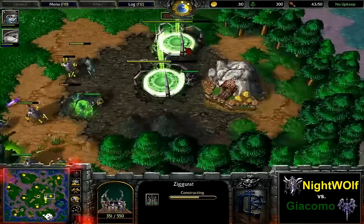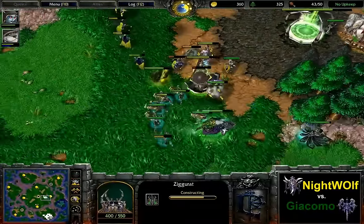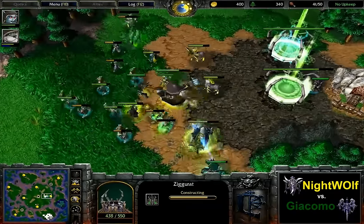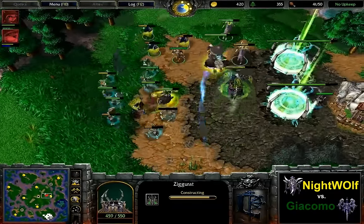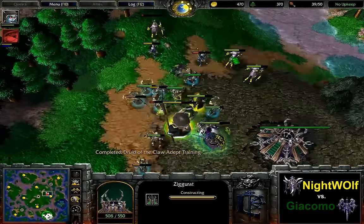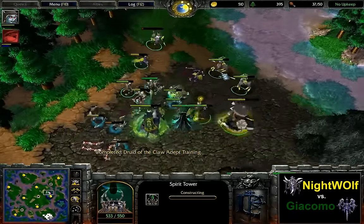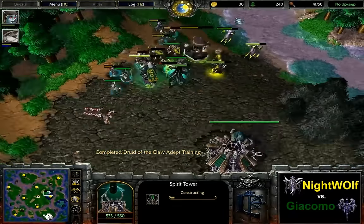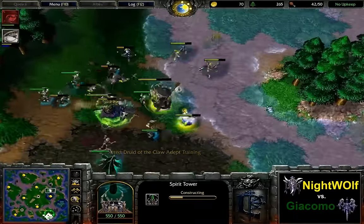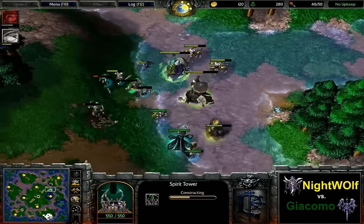Giacomo actually went for the Tier 2 expansion here, at least getting the Ziggurats in place right now. First of the Gargoyles has gone down. First of the Archers is going to fall in a second as well. Second Gargoyle is already down too, so it's only ghouls plus the heroes against a couple of ranged units plus the Night Elf heroes. But so far it's looking pretty decent for Giacomo, given that the Ziggurats are already up. He's going to have two Spirit Towers up in just a couple of seconds, and those do very well against Dryad aggression.